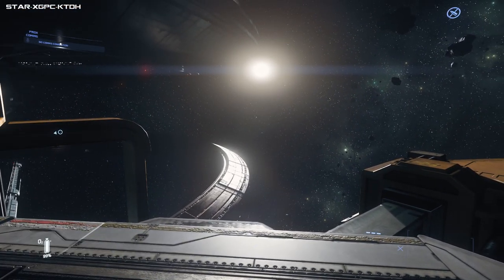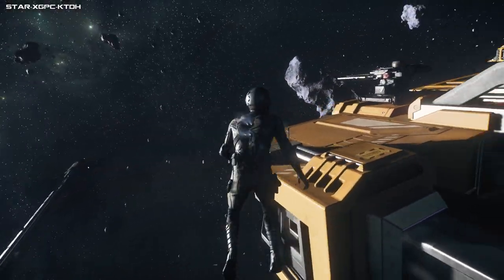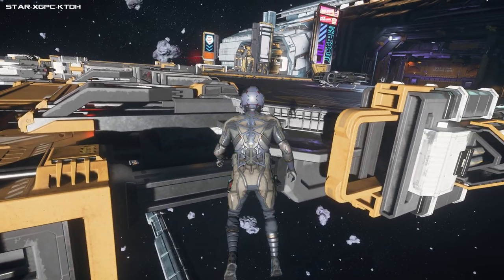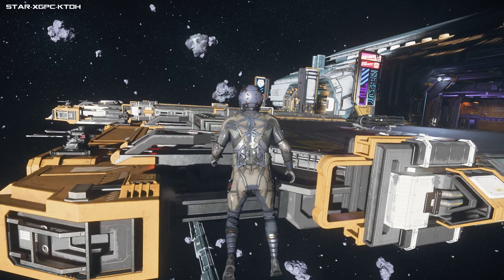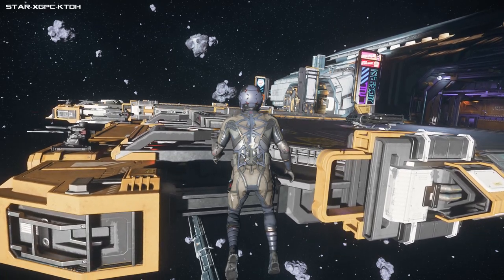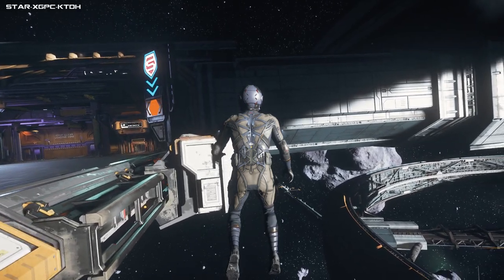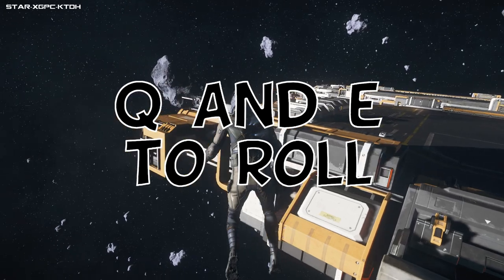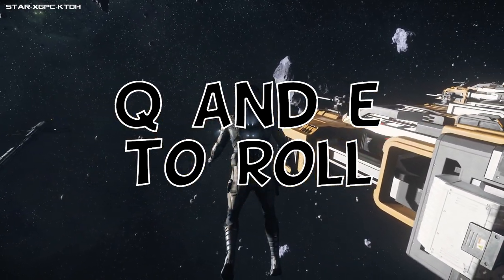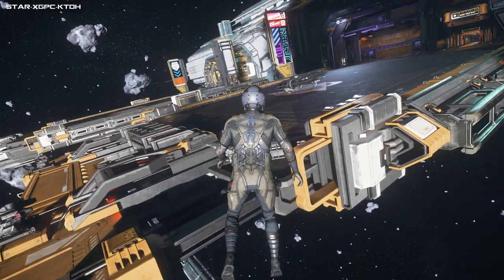To EVA - extravehicular activity, or doing the space movie stuff - we'll change into third person with F4 and just jump off the end. W, A, S, and D is forwards/backwards/left/right, Space is up, Control is down. If you go forwards and press Shift you will boost - be careful, it takes a while to stop if you're boosting really fast and hit a wall.